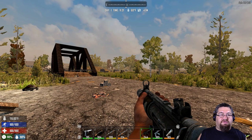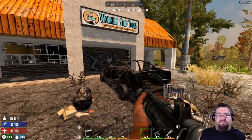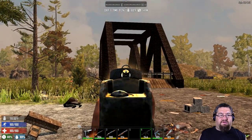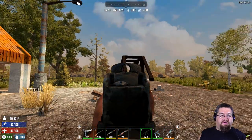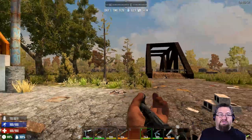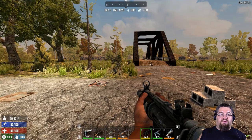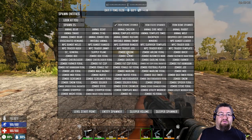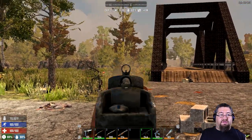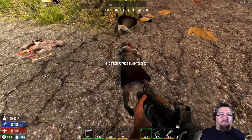The next one is the SMG. Basically, this is your first fully automatic weapon — your typical submachine gun. Aim down the sights and that's about it. The submachine gun is also found via a recipe, typically found during airdrops. I've found this to be a lot more common during airdrops than anything else.